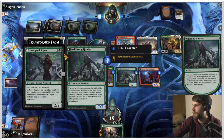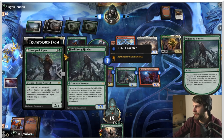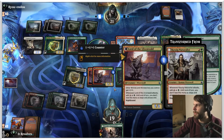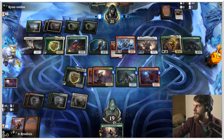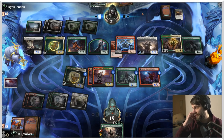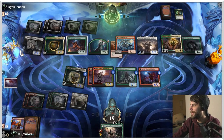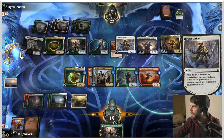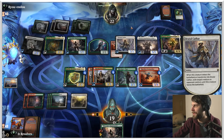The Howler is so good. So whenever it enters the battlefield or transforms, look at the top six cards of your deck — you can reveal a creature card from among them, put it into your hand, and put the rest on the bottom in a random order. With this list it's just so good because it essentially is just giving you free, really powerful creatures. So that's going to enter on the Nightbound side. That's not good. They can get some stuff out continuously, which is kind of scary.